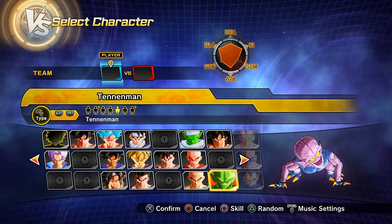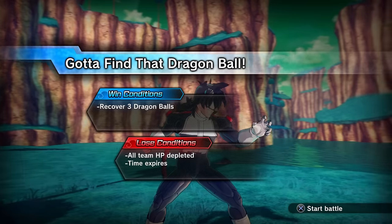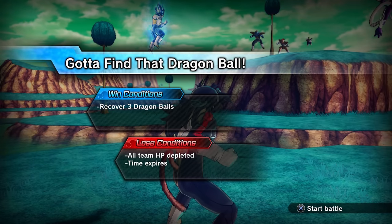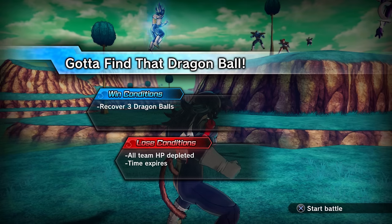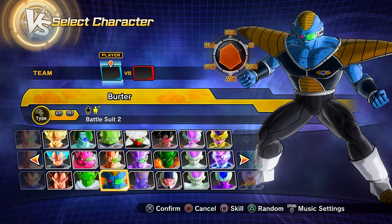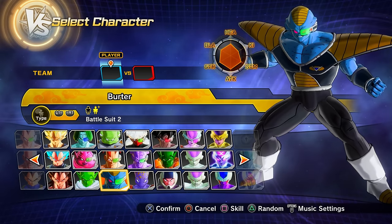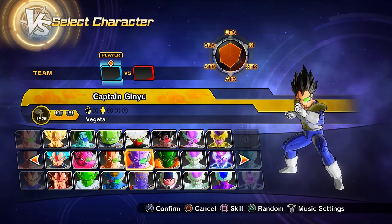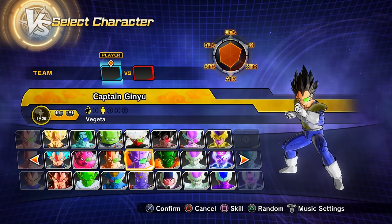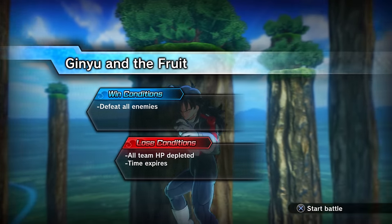Parallel quest 15 unlocks just from story mode progression. Clearing it gives you preset 2 of Burter, preset 2 of Jeice, and preset 3 of Captain Ginyu — the Vegeta body variant of Captain Ginyu.